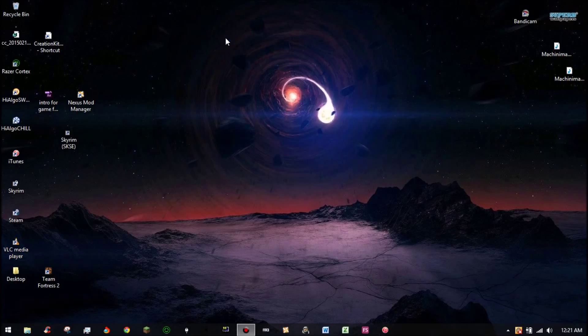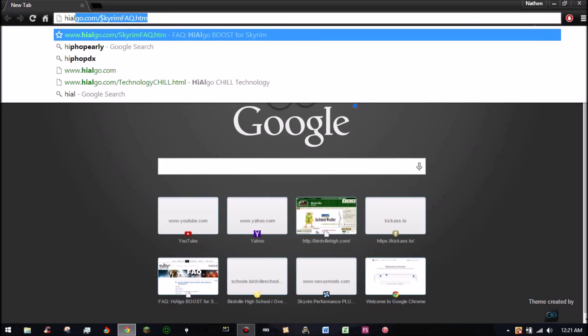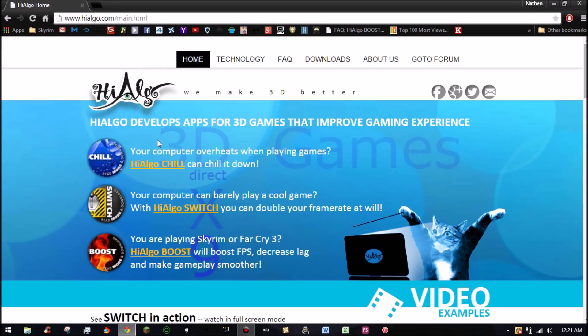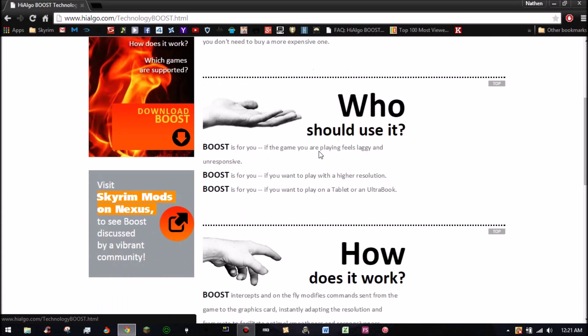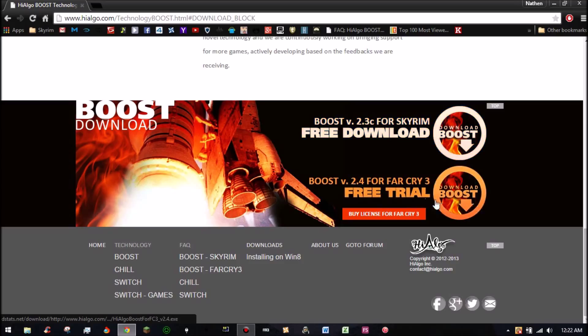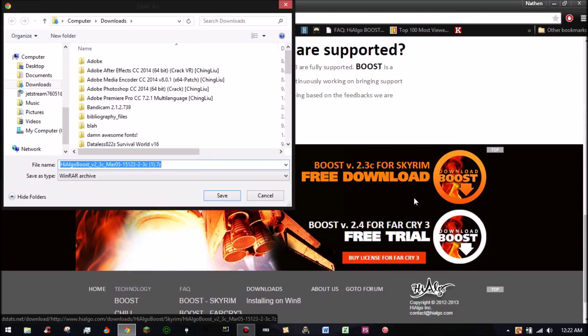You're going to want to go to a website: hihالgo.com. You're going to want to look at Boost — it's right here. The one for Far Cry 3 you have to pay for, but the one for Skyrim they've made completely free, I guess because Skyrim is such a popular game.